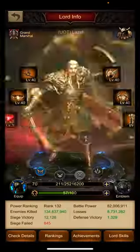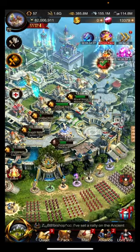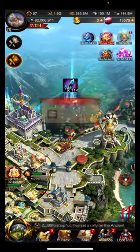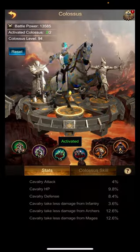To quickly recap: always equip your best gear parts. You can also check if you can do another obsidian upgrade — I don't have enough steel for that right now. Check your beast skills, check your artifacts, and now we come to the most time-consuming part for players that don't have a monthly card: it is about the colossus.